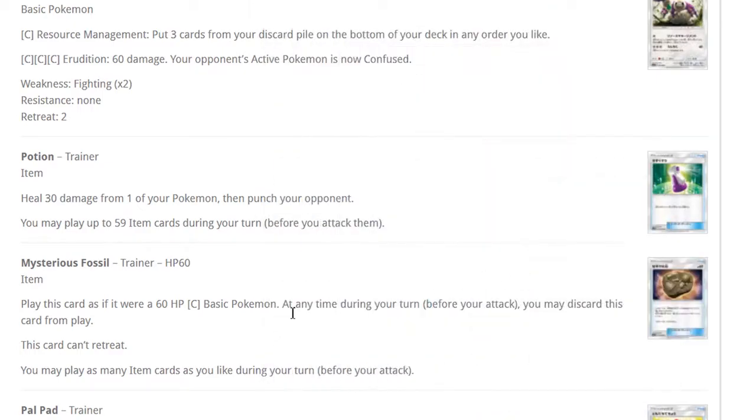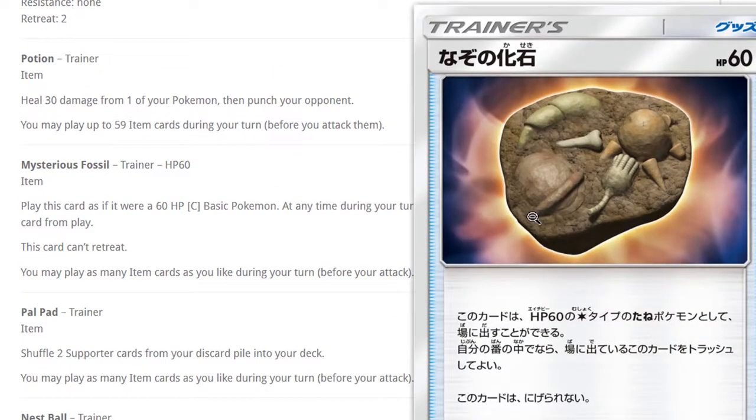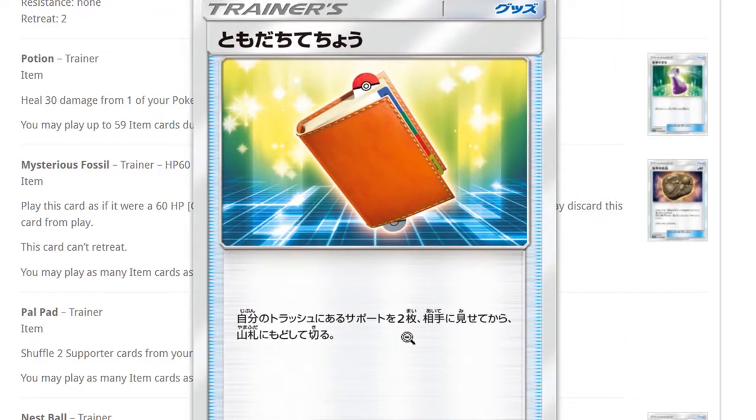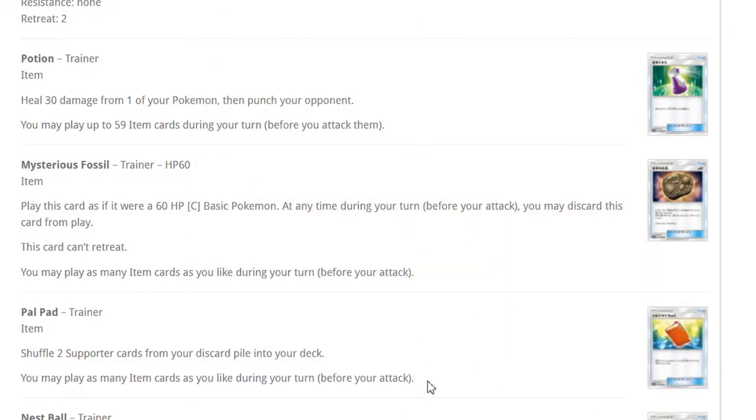Fossil item: counts as a basic Pokemon that's an item — any fossil Pokemon can use this. Most relevant is that you can Rare Candy into Bastiodon — you don't have to evolve into Shieldon first because it's a Pokemon now. You put it down, it's a Pokemon, then Rare Candy. They can still take prizes if they knock it out. PalPad is back! PalPad shuffles two supporters back into your deck. It's not VS Seeker but it is resource management — you can put Acerola or Guzma back into your deck.